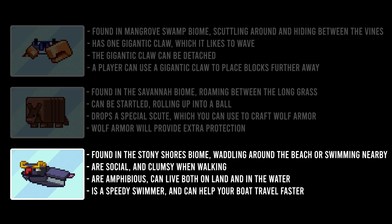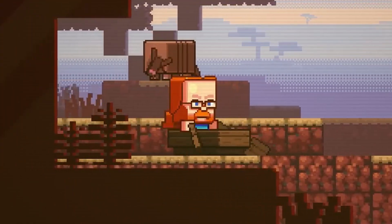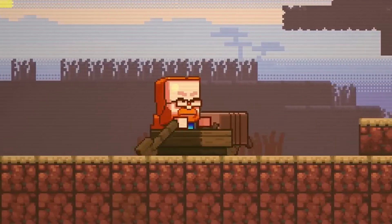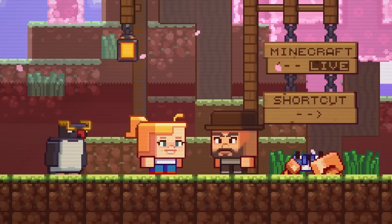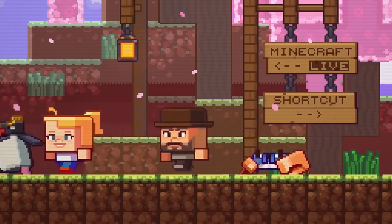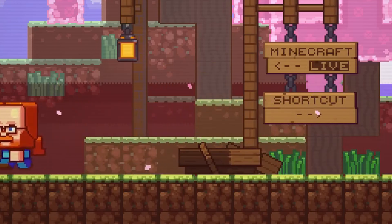They are speedy swimmers and will somehow assist players to make boat travel faster. I expect this year's mob vote will again be polarizing. We'll see people complaining about the choices, the 'just add them all' remarks, and of course everything in between. All of the mob choices can certainly add something to the game, but how well they can be integrated and what features and behaviours they end up having is really in the hands of the developers and marketers. Before making your choice to vote, consider this: we haven't seen a winning mob vote have any significant feature improvement over what was depicted in the teaser video.